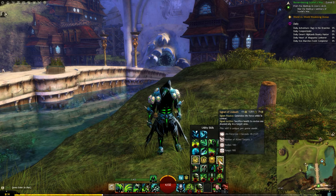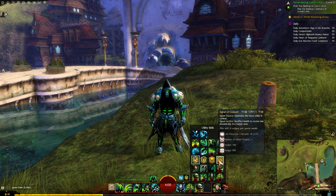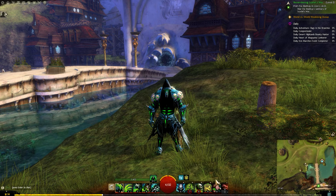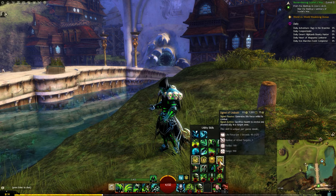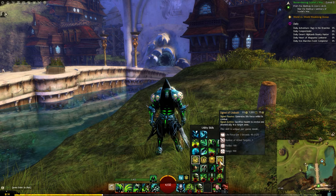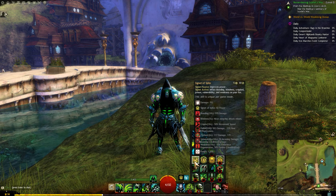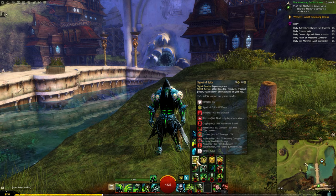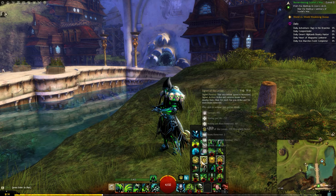Another option some people go with is signet of undeath. I like this one as well because the passive generates life force while in combat, so you'll be getting into death shroud quicker. The active on that is you sacrifice health to revive a downed ally, so it's the sort of skill you have just for the passive. I don't really have too much of a preference between the two — they're both really good options, but either one would suit you well. The active on signet of spite is probably more useful, but if you're mainly using it for the passive, either is a good bet.